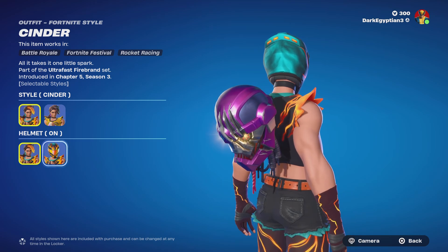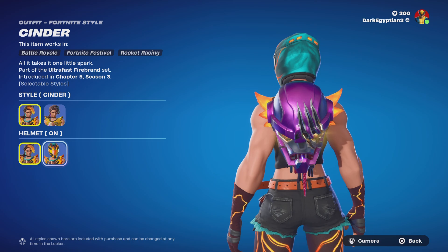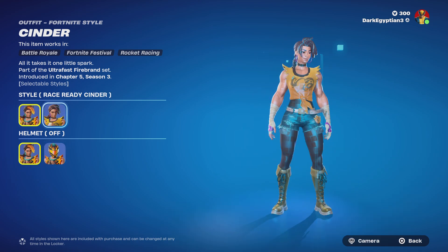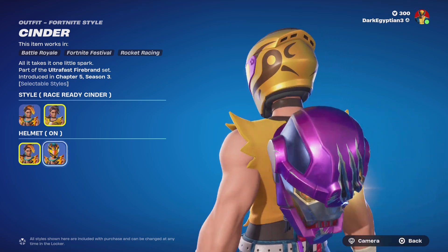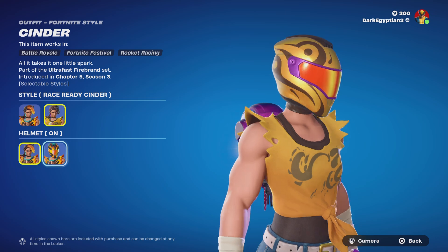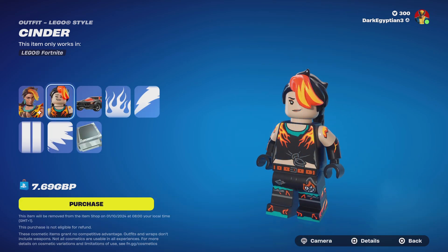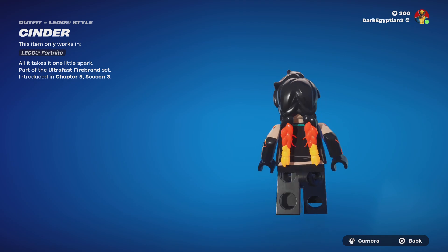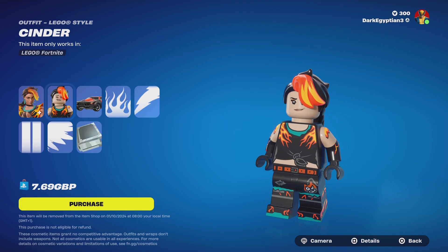Moving back to the default, we also have the helmet style option we can turn on. Loving that teal on the back of the helmet — really cool, reminds me of a bowling ball. We've also got the Racer Ready Cinder helmet style with a nice golden-pink orange visor. Moving onto the Cinder Lego style, which looks absolutely amazing — gotta love those braids, absolutely on fire.